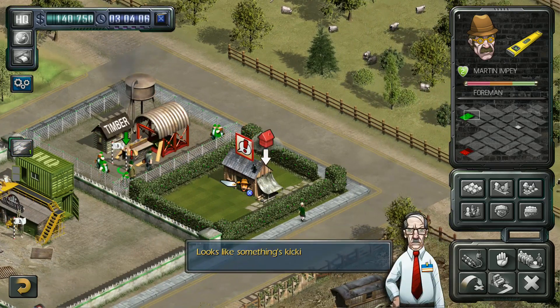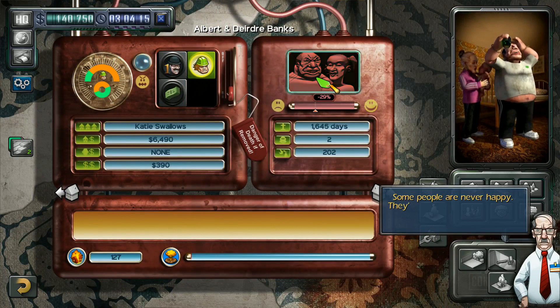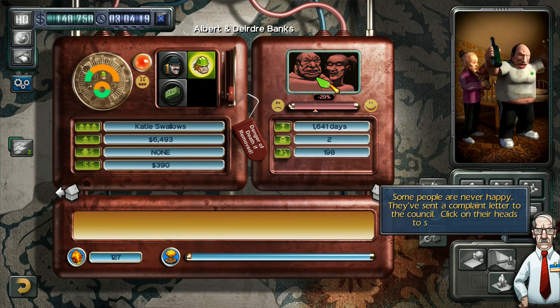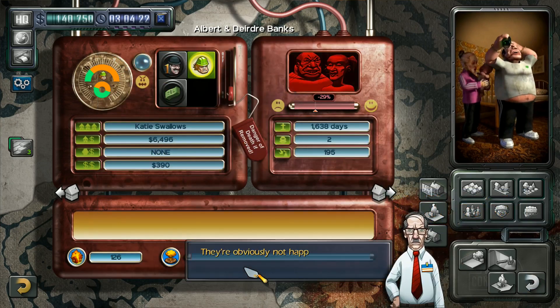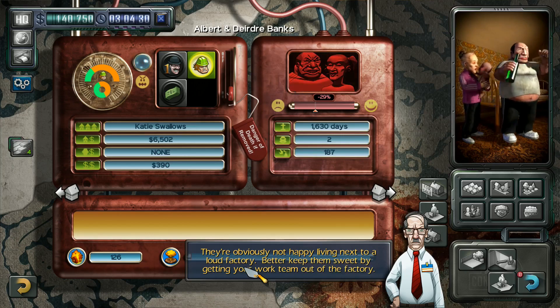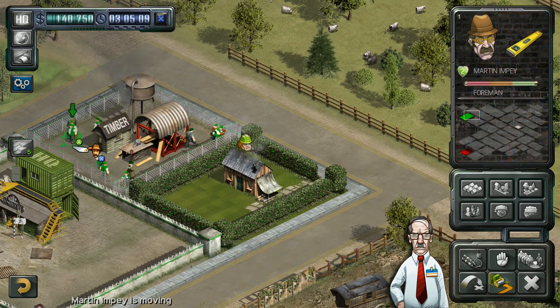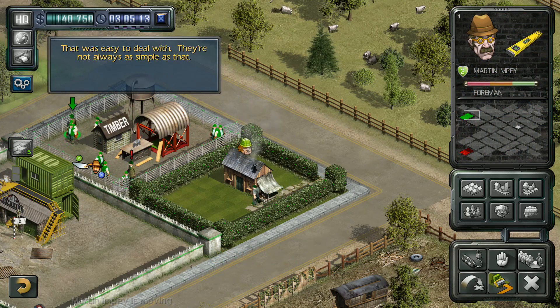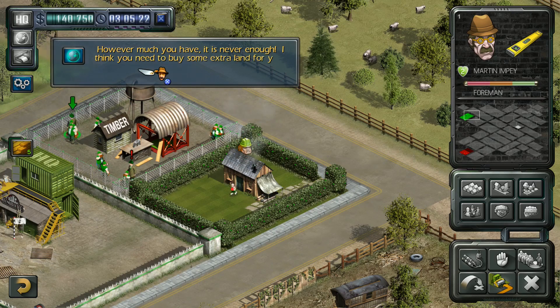Looks like something is kicking off in here — let's have a look inside the house. Some people are never happy — they've sent a complaint letter to the council. Click on their heads to see what's wrong. 'Oi, your factory's been going all day — we can't stand the noise no more. Close it down for a bit or give us some double glazing.' They're obviously not happy living next to a loud factory. Better keep them sweet by getting your work team out of there. That was easy to deal with — they're not always as simple as that. However much you have it's never enough — you need to buy some extra land for your next building project. Please select the world map icon.